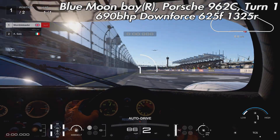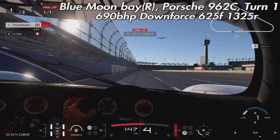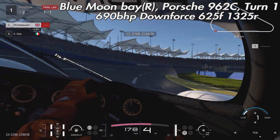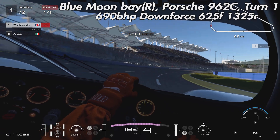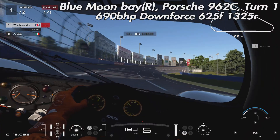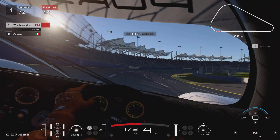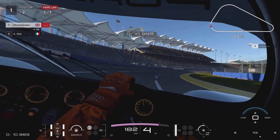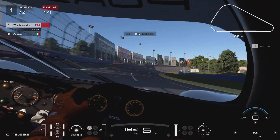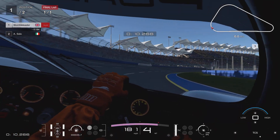That takes us on to test number two. We're going to Blue Moon Bay and reversing the oval track, still in the Porsche 962. We're going through Turn 1 with 690 brake horsepower and downforce at 622 front and 1325 rear, on intermediate tyres. With the car set up like this I found we were pretty much able to get through Turn 1 just on the limit — right up to the wall — and we could get through full throttle with these settings, but not every single time.